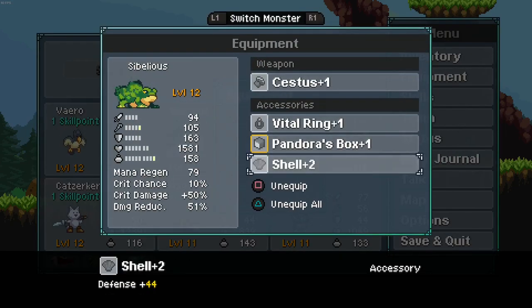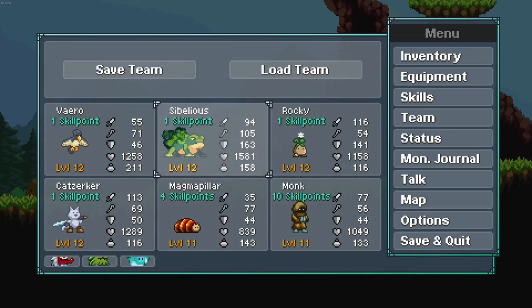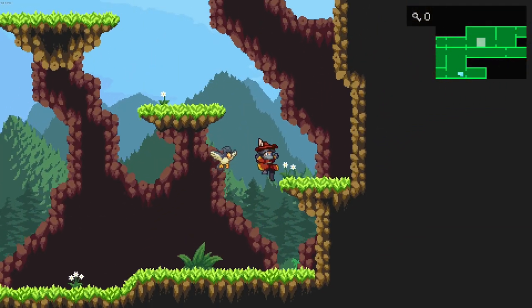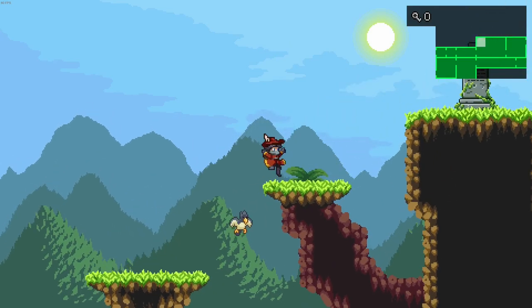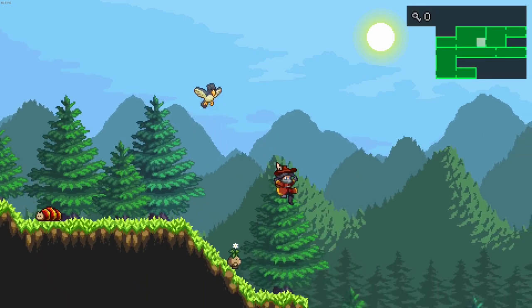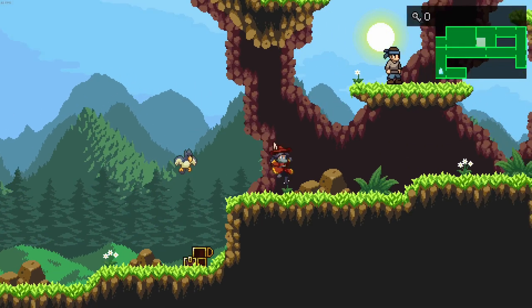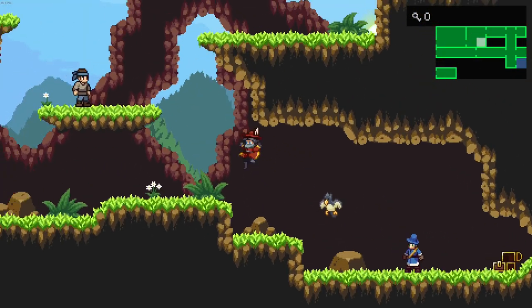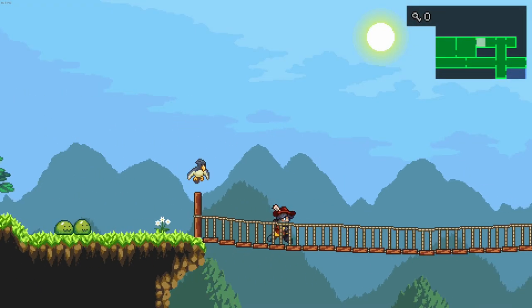They've got equipment — he's wearing like a bunch of rings and stuff. You've got consumables. Essentially it's just you in an open, platform-y world. You travel around, you meet other monsters and you fight them, and sometimes you get eggs so you can hatch one of them. I've been having a lot of fun with it. It's not groundbreaking in any way in particular, but they've taken an idea and done it quite nicely, I think.